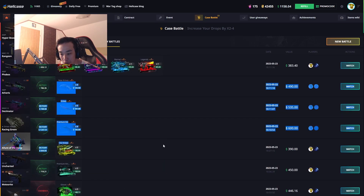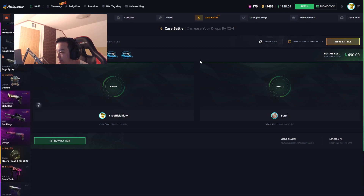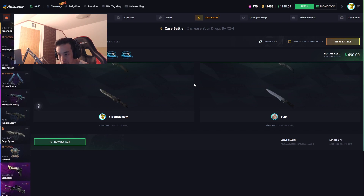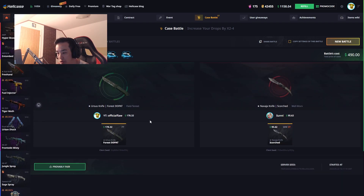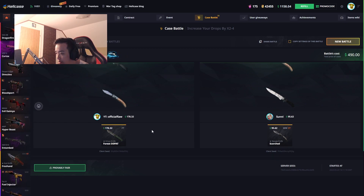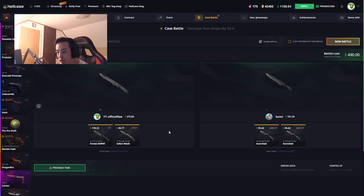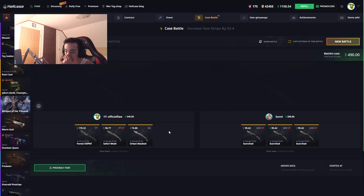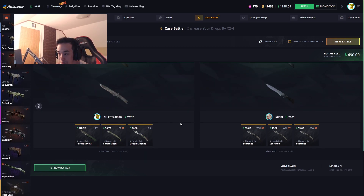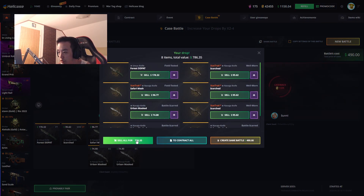Look at this winning streak! 490 new knife cases, $122 versus Sunny. Good start — I don't want any green knives unless it's an Emerald. A Flip Knife Doppler would be nice as a play skin. Last case and we take the W with the Ursus Knife — huge! Sell it.